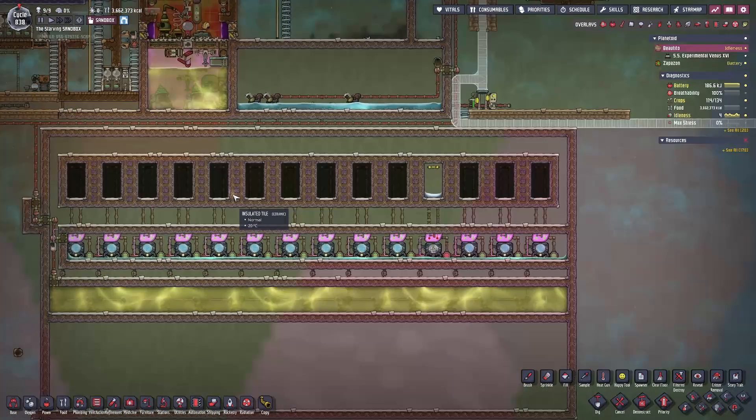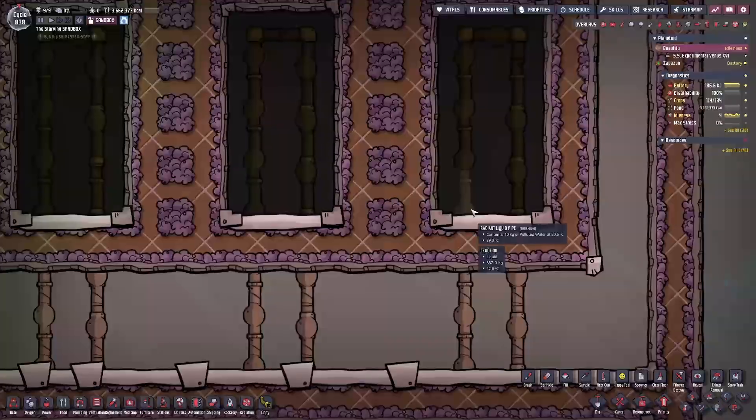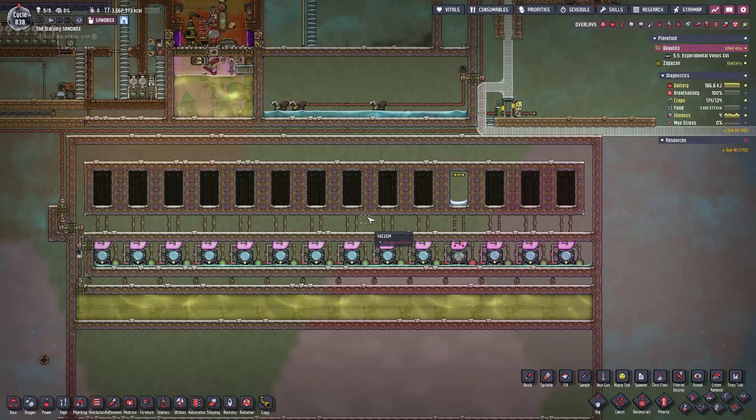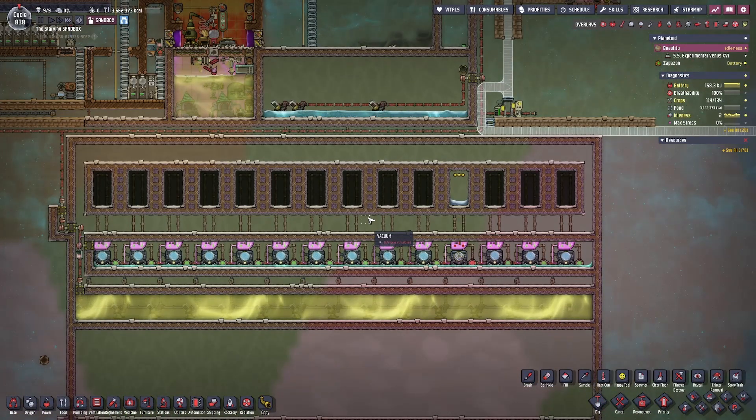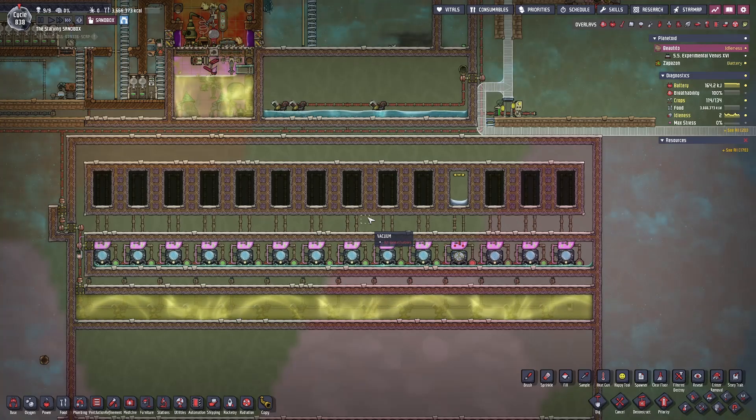As you can see, there is a clear winner already after just a very few seconds of running this cycle. Aluminum at 42.7 and thermium at 42.6 are the two materials leading the way right now. Let's speed up the game and run it until the very next cycle to see where the crude oil temperature is for each of the different metals.